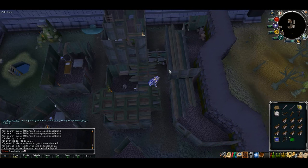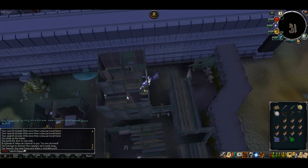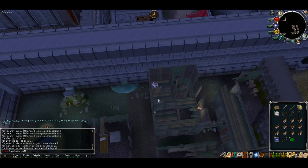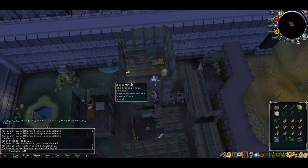Once you've made that, head on up, jump to your east, then to your north, then into the northwestern building. Head upstairs and check the barrel — you'll get some coal. Pick up the tinderbox right next to it. If for whatever reason you didn't go through the mines, you can also pick up the pickaxe right next to you.